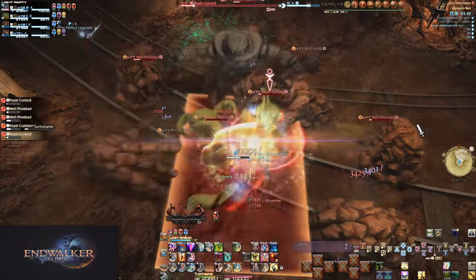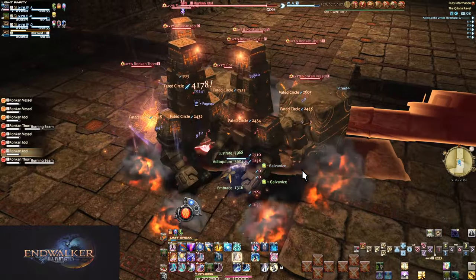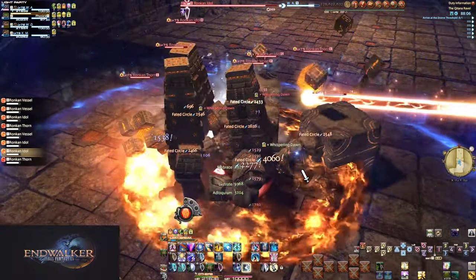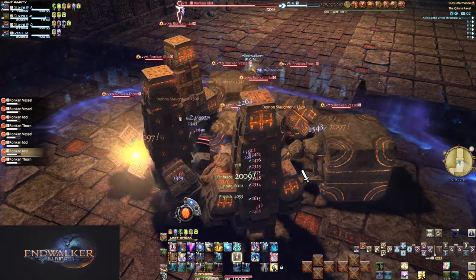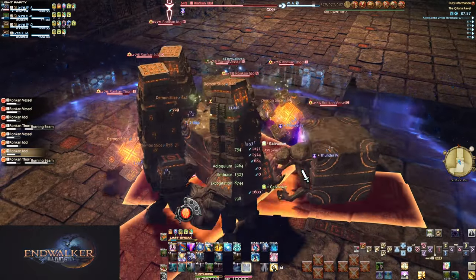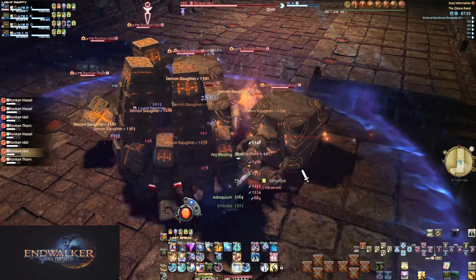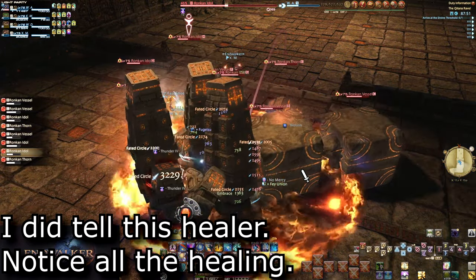Or if it's a White Mage, they'll spam Holy afterwards for another six seconds of not taking damage. The only thing is you should tell your healer your plan ahead of time. Don't run in without telling them — they'll assume you're not using cooldowns. Make a macro, or stop to type out your plan quick and give them a heads up before getting to being invincible. Though there's no guarantee they'll listen and won't spam heals anyway.